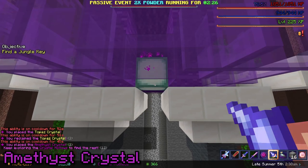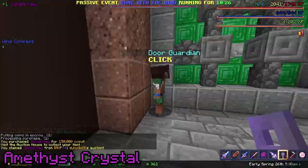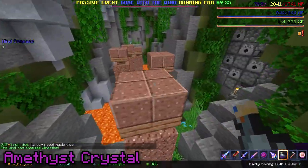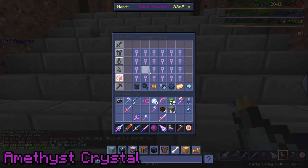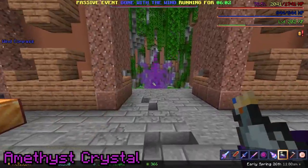Let's start with the Amethyst Crystal. It's obtained from the jungle, more specifically from the jungle temple structure. You must unlock it with a jungle key and complete the parkour course inside. The parkour isn't very challenging, but if you fall into the lava, you will fail and have to buy another key to re-enter. So it's not risk-free. At the end of it lies the Amethyst Crystal.